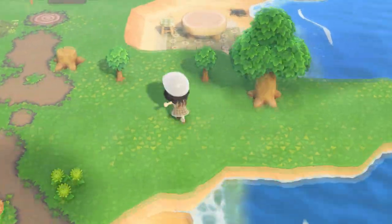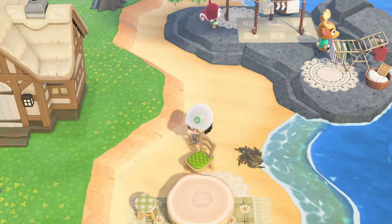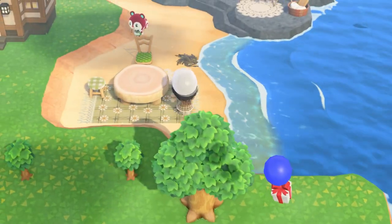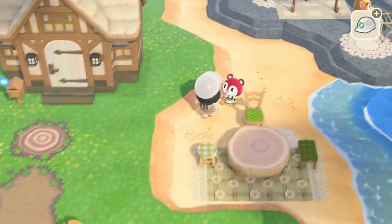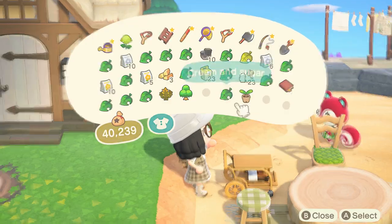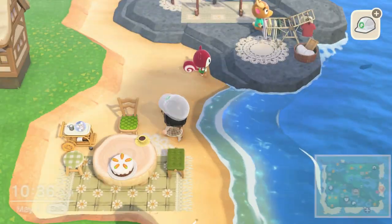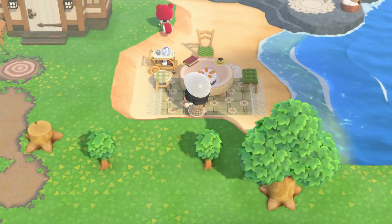I decided to mix and match the chairs - I used a wooden stool, a Turkey Day chair, and the piano bench. The piano bench has become one of my favorite seating items in the game because of all the color options. I went with the natural wood color with green, keeping the color scheme very green, white, and brown - very natural. I put down a serving cart, then some cream and sugar. Then I put a mom's cake and a couple of other items to complete the area. I think it's actually really cute.